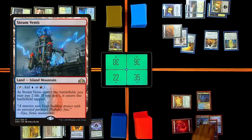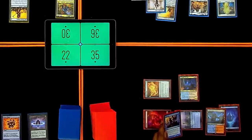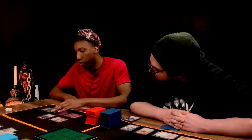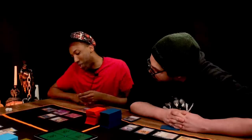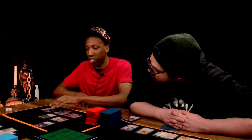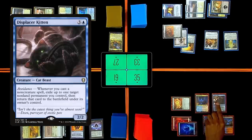Land for turn — Steam Vents. Cast High Tide. Trigger Gandalf the Grey to untap this permanent. All islands tap for double until end of turn. Five blue and one red in pool. I'm going to cast Frantic Search — untap these three lands, draw two cards. Gandalf deals three damage to each. Discard two cards. I'll play Displacer Kitten.